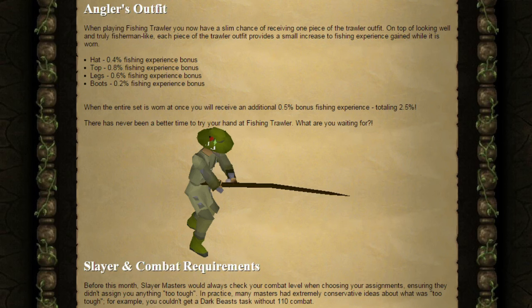Next, the Angler's Outfit. When playing Fishing Trawler, you now have a slim chance of receiving one piece of the Trawler Outfit. On top of looking well and truly fisherman-like, each piece provides a small increase to fishing experience gained whilst worn. The hat provides a 0.4% fishing experience bonus, the top 0.8%, the legs 0.6%, and the boots 0.2%. When the entire set is worn at once, you receive an additional 0.5% fishing experience, totalling 2.5%.